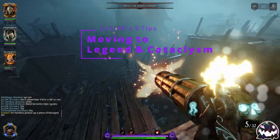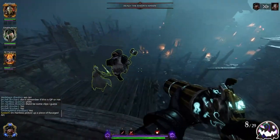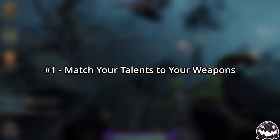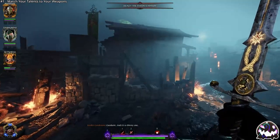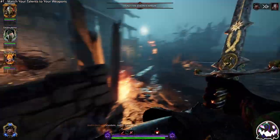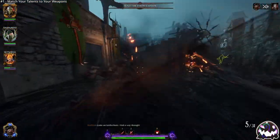Here are five tips for moving up to Legend and Cataclysm. Number one is to match your talents and weapons. The most important thing in higher difficulties, barring knowledge, is ensuring the build you're running doesn't clash with but complements each other.